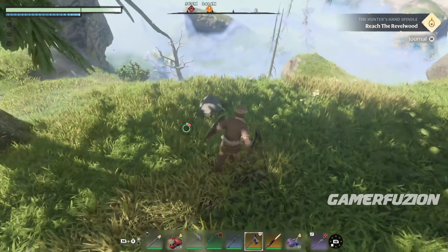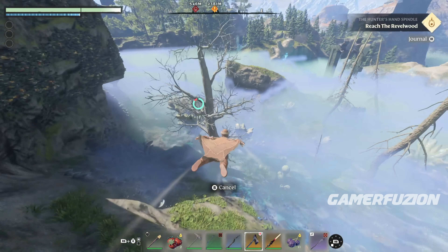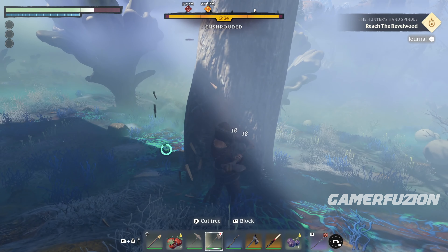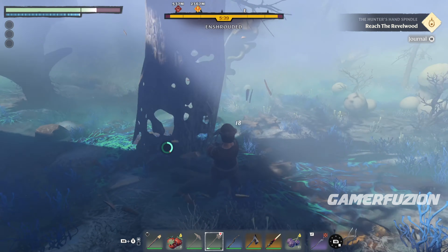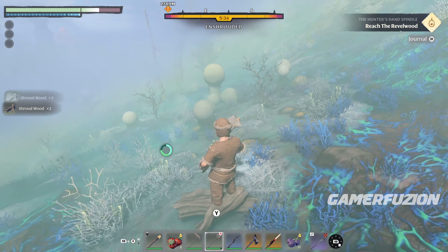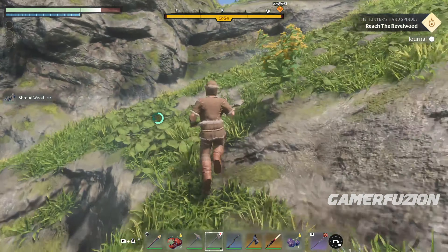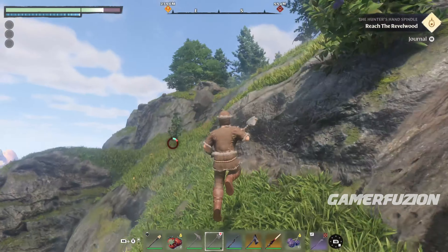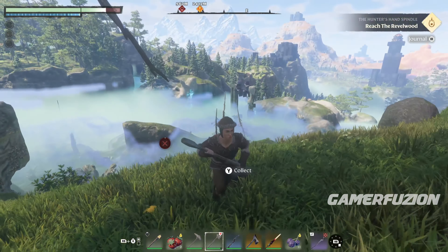The next item you're going to need is the shroud wood, and that is found here in the fog. All you have to do is pull up your axe, knock down a tree that is located in the shroud, also called the fog. Once you take it down, pick up that loot and that is the shroud wood. That's probably going to be the most difficult thing to get right from the get-go, but that's why I'm here to help you where and how to get these items really fast. Do all of that and you're going to be able to get the glider.